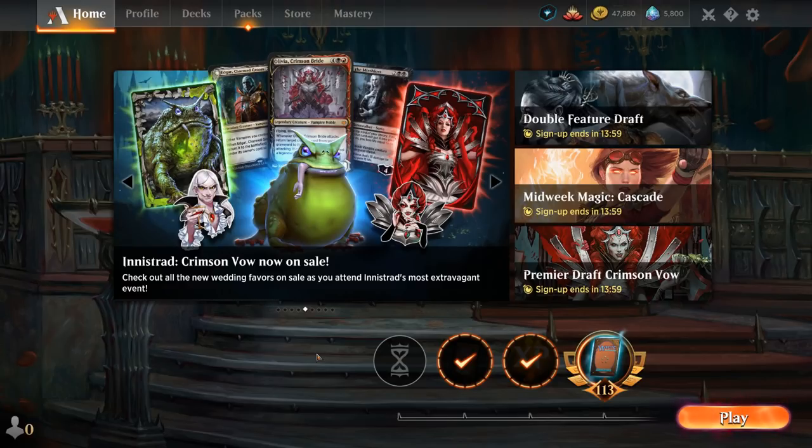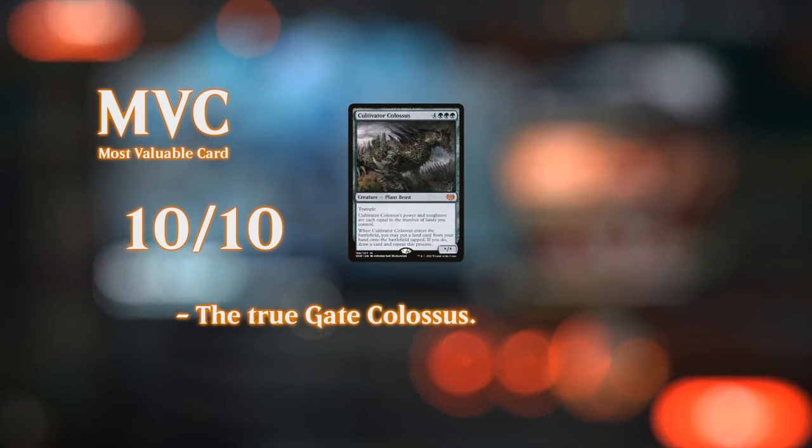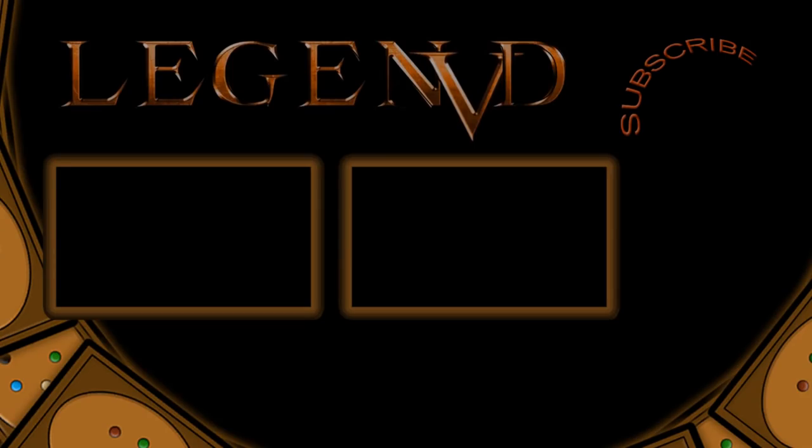You can always swap in additional rare dual lands you already own for some of the weaker lands in the deck. That's going to do it for this video, but hopefully I'll be back with some Standard action with the new Kamigawa: Neon Dynasty. If you want to be part of the voting process to decide which deck I cover next, make sure to join my Patreon page — for as little as $2 a month you get to vote on the daily poll, plus access to perks like my limited tier lists. Thank you for watching, hope you enjoyed, and as always have a nice day. Thanks also to all my patrons — you can become one yourself at patreon.com/legendvd.